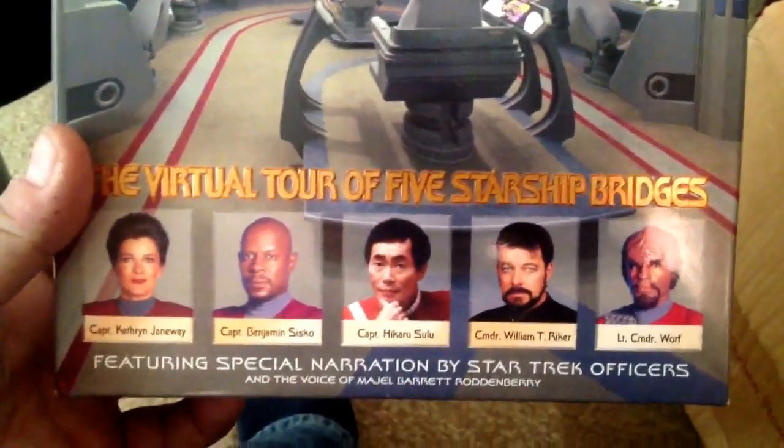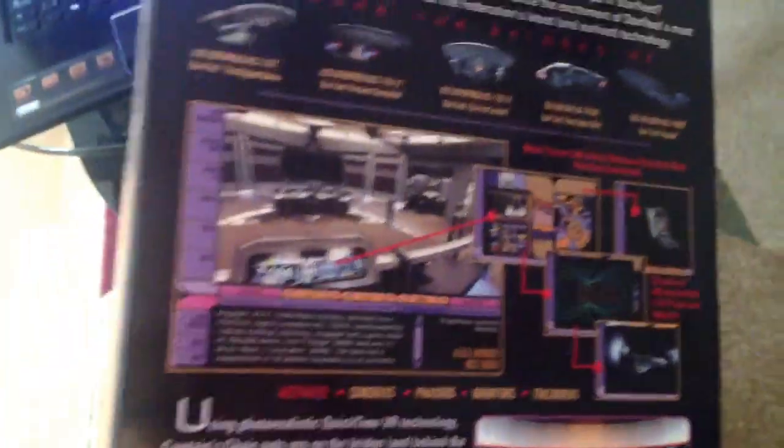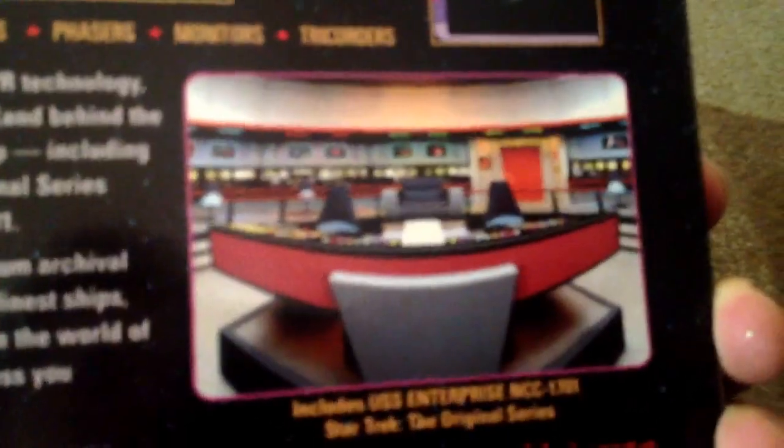The TNG bridge and the original series bridge — there are all the ships: Enterprise E and D. I'll go see if I can find this disc — I should put it in again, maybe show you guys some bridge tours.